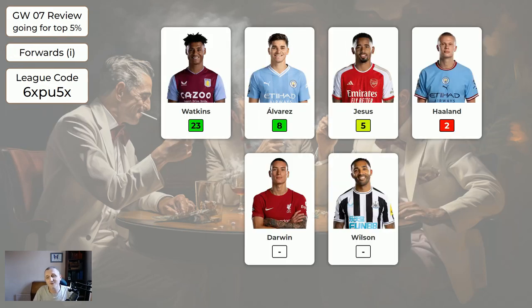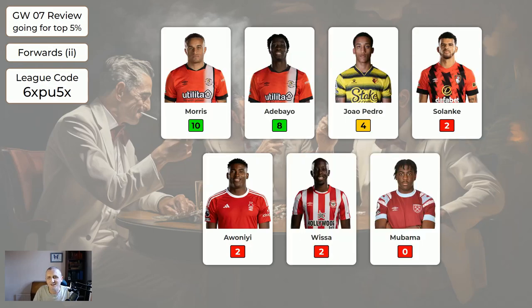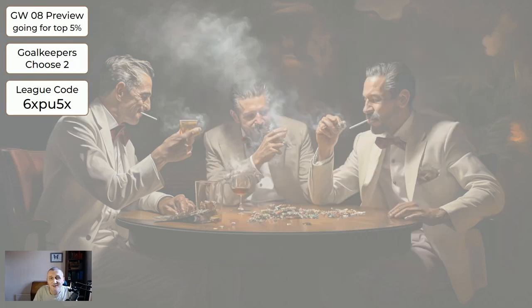Regarding the forwards - well done if you brought in Watkins, he certainly did all right. The average for the more expensive forwards was 9.5 assuming you had one. For the second set of forwards, Morris was one of the captain picks, so if you had Morris as captain, well done - they only averaged four points. Looking at the average score if you were doing this system it was slightly above the global average, though people doing this probably got slightly below. Someone who wildcarded got comfortably above average.